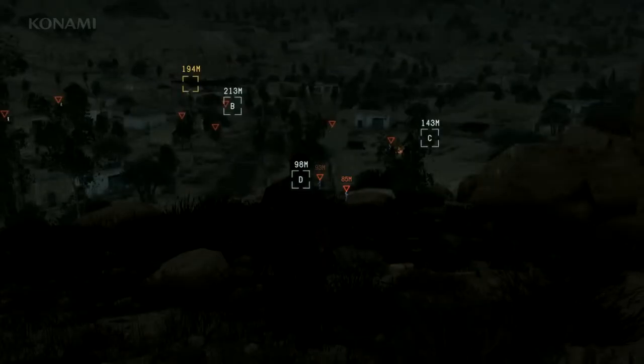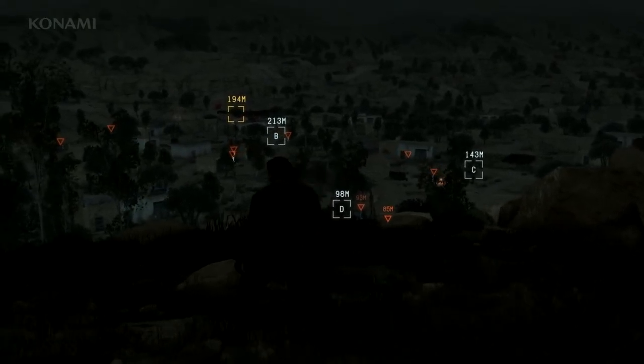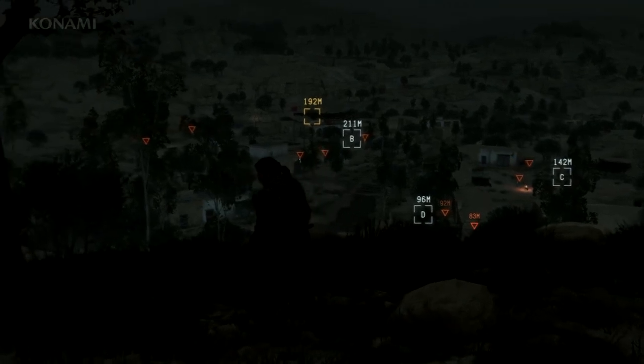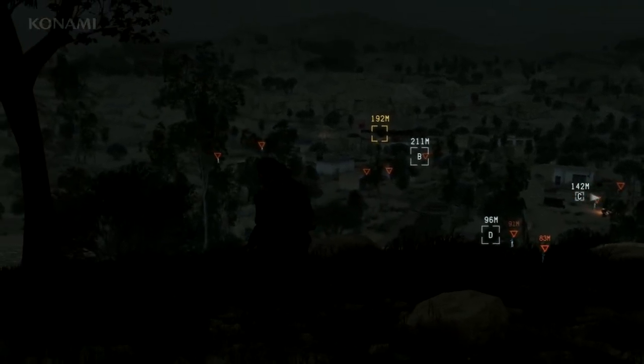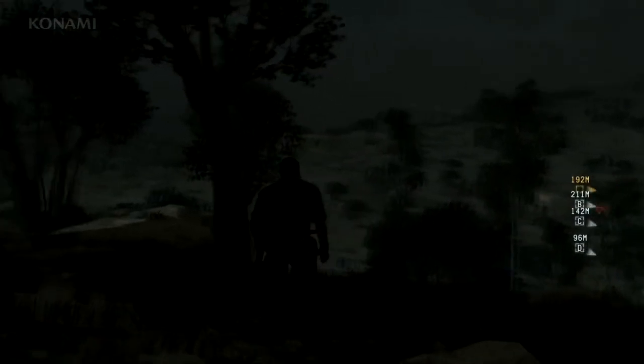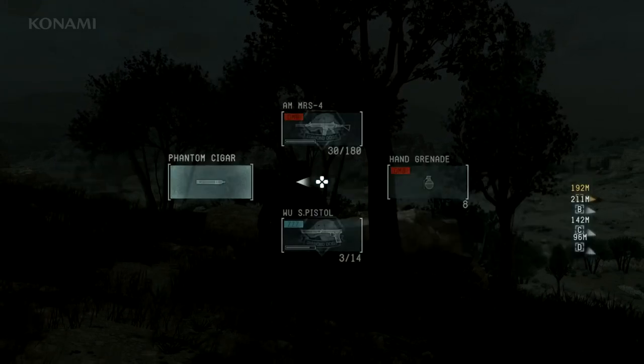So we've gone ahead and marked all the enemies here. Note that the base is well guarded, so it might not be a good idea to sneak in at this time. We could try, but it'd be very difficult. In this kind of situation, it might actually be useful to wait until the guards' shift changes. You could do that by sitting here waiting for a long time, but we also have an item that comes in handy in situations like this — and we call it the Phantom Cigar.